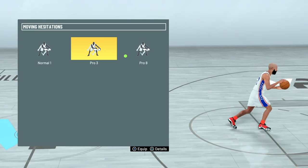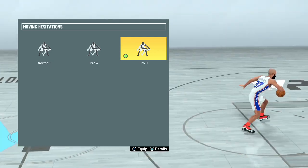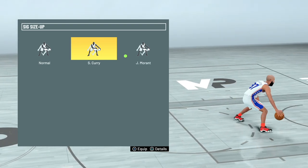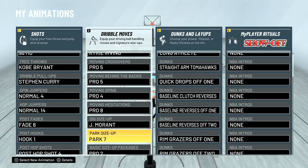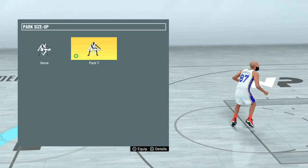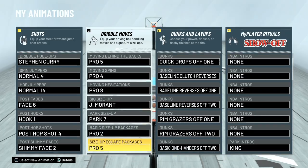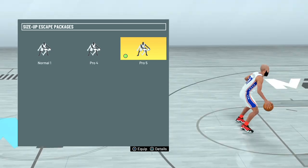For moving hesitations, pro 3 was the meta last year, but there's something about pro 8 that creates space — it's what Steezo runs and I've been cooking with it at the park. For size-ups, Steph Curry is good for me, and Steezo likes Ja Morant — you can apparently speed boost out of it too. Park size-up 7 is fire because you roll on the ground like the Professor. Basic size-up package pro 2 is great for that behind-the-back move.